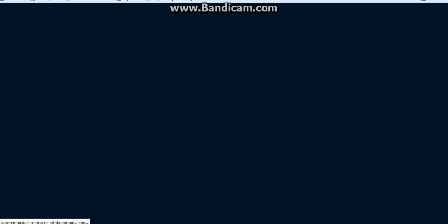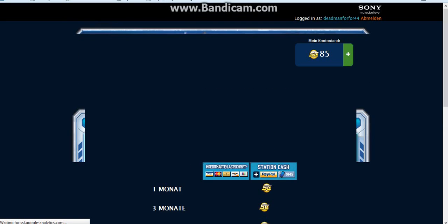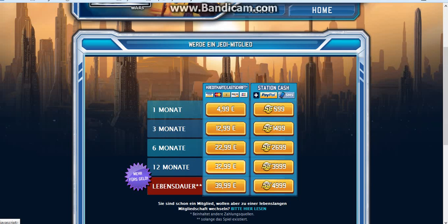Whenever you log in, wherever it takes you, it will bring you to this screen with prices: 499, 1299, 20, 4299, 39, 3299, and then there will be 3299.